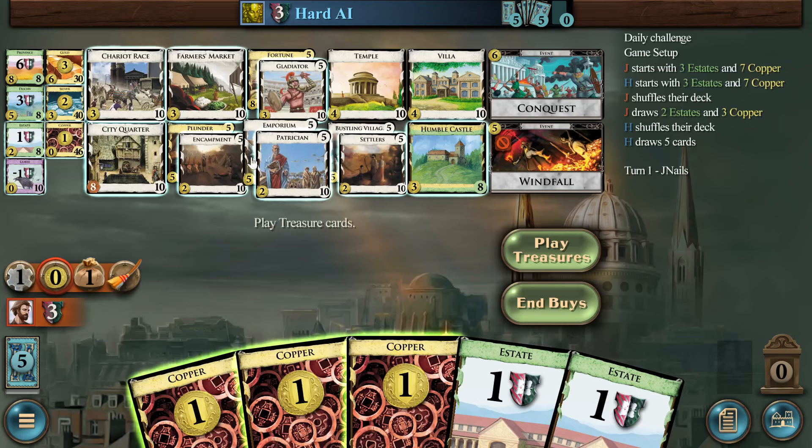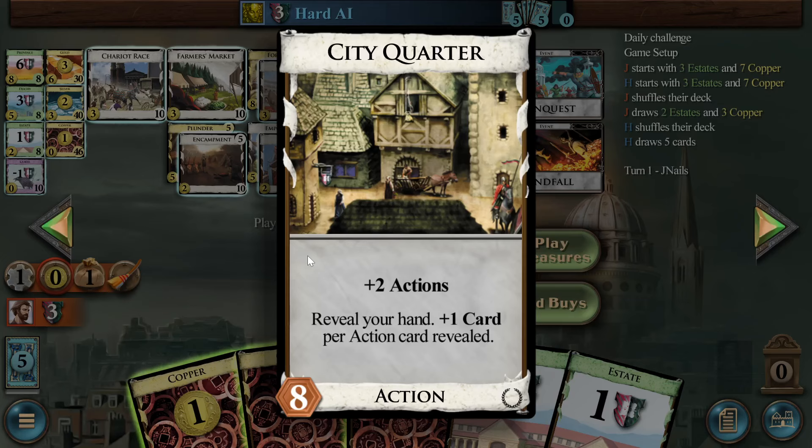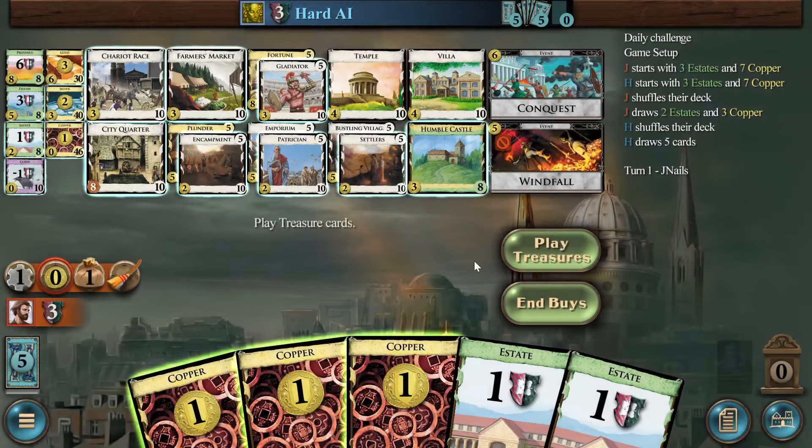The goal here I think pretty clearly is to get thin, get a bunch of action cards, and pretty soon your City Quarters are drawing your whole deck quite trivially, and then just buy lots of stuff.